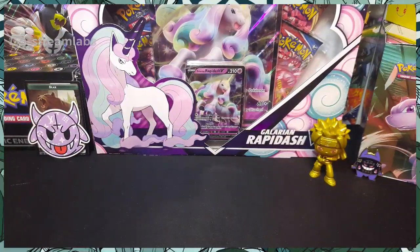Welcome back everybody to another exciting episode of Sick Cards with your boy S.I.C. We got Naruto chilling as always, and as you see right in front of you folks, we got a Galarian Rapidash V box opening as promised. I hope everybody is having a great morning. We decided to shoot a little early here on the Pacific Coast, and hopefully catch the East Coast at a good time. Let me know in the comments if this is good timing.